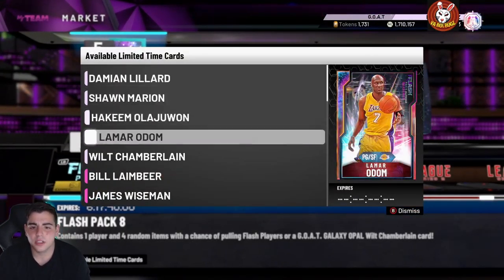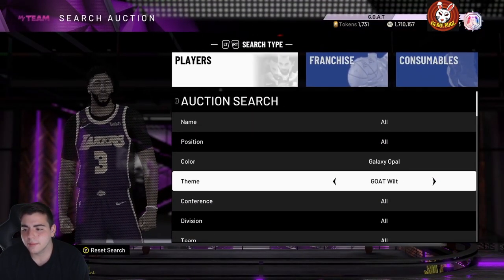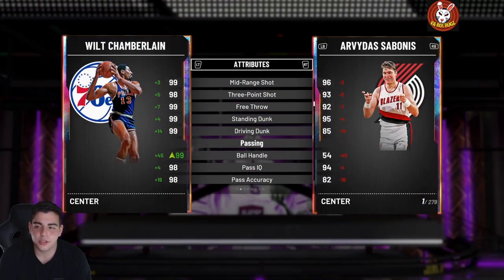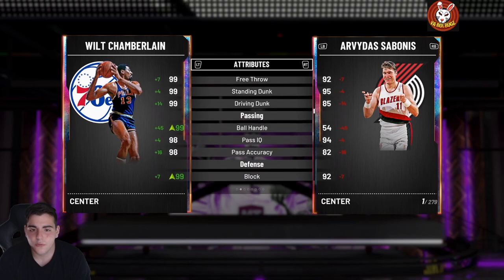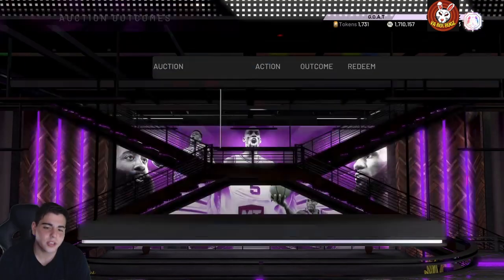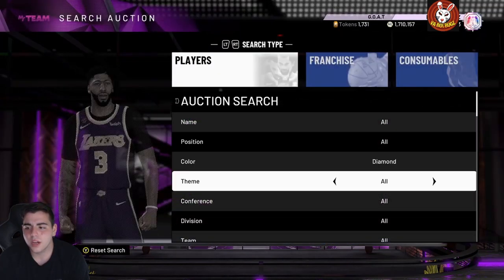Cards that have value right now: glitch Hakeem, glitch Lamar, and Wilt obviously. Let's check out Wilt Chamberlain's price — is he worth the MT right now? Not really. Kareem is still better and you get a whole set for Kareem. I heard Wilt's jump shot isn't the best, so I'd kind of stay away from him.